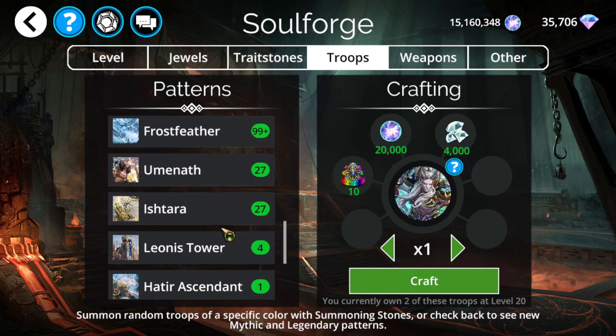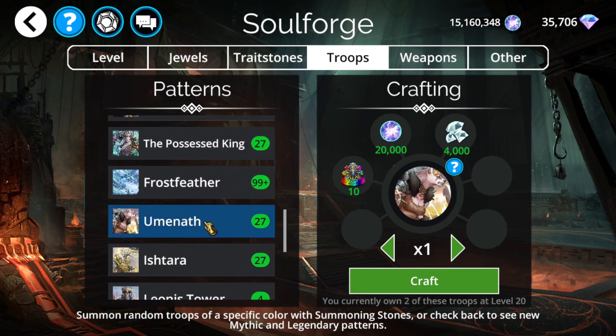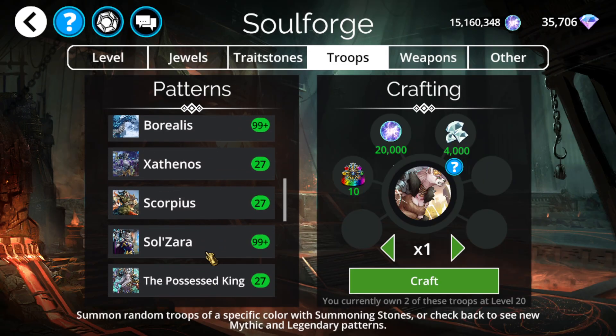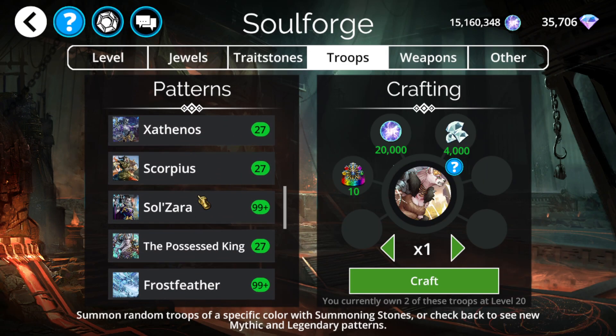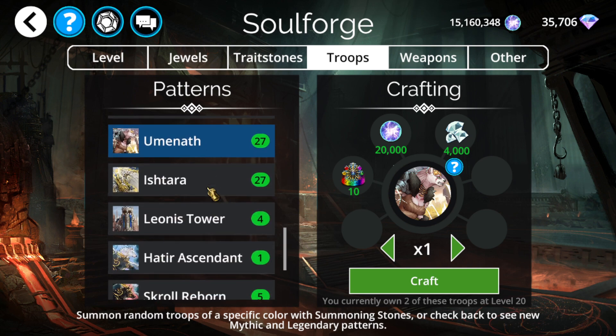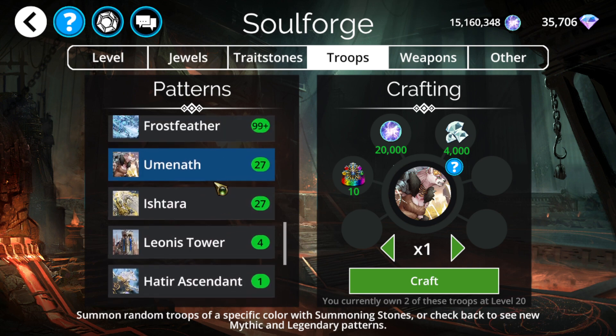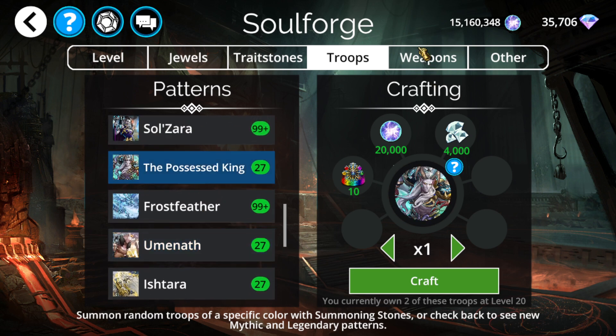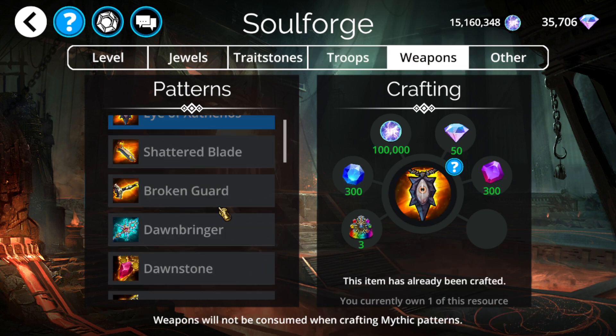If you're going to craft anything this week, that's probably the way to go. Umaneth is becoming increasingly less relevant given that Zugoth is just better - it's basically just a cheaper Zugoth. But Zugoth is easier than ever, especially with them doing week-long vault weeks. If you're going to craft something, Possessed King is the call. It's not a super high priority, but if you're looking to build quirky skull spam teams, it's definitely something to consider.